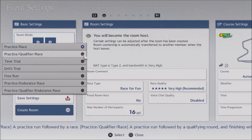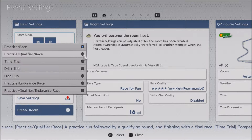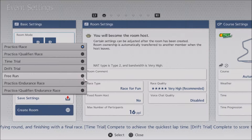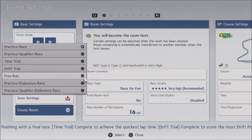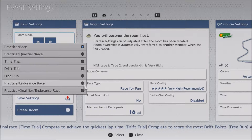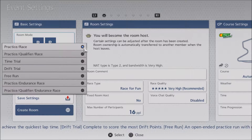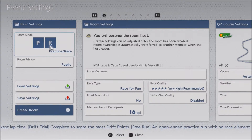This would give you a five-minute practice, then a qualifier, and then a race. This will give you a time trial — that's all it will give you. This will give you a drift trial. This is no racing. This is practice and then an endurance race. This is where you'll go 99% of the time: practice and race.